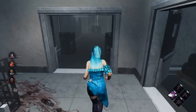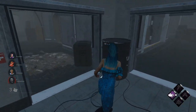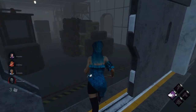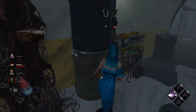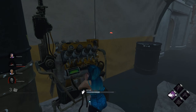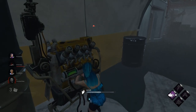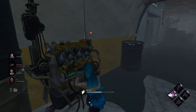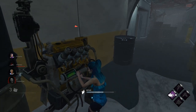They've completed two generators. I thought she was about to pick me but I think she's in chase so I'm going back to it. Poor Meg — unfortunately Meg's been hooked. If I were to guess the killer's perks, the only thing I know currently is that she has Nurse's Calling.